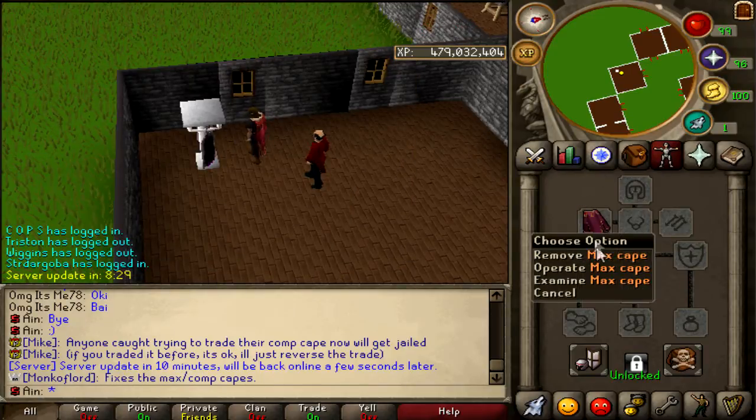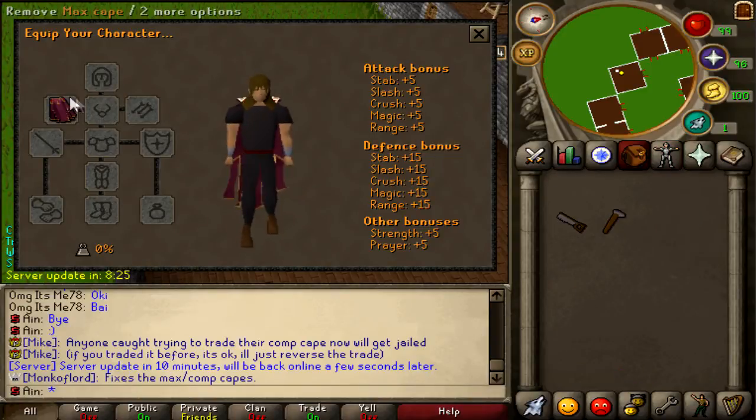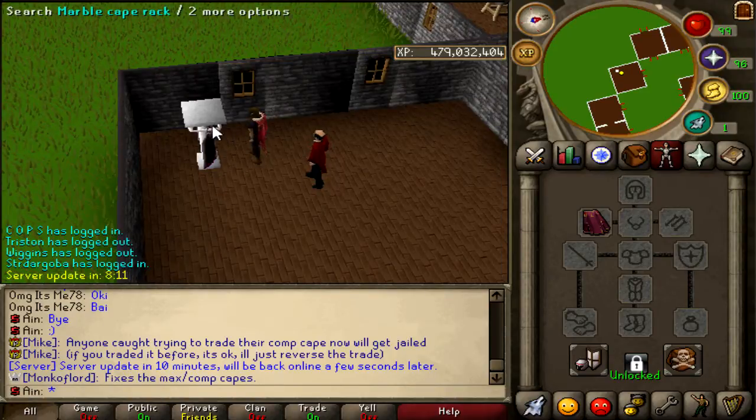I got the Cape. It gives you some decent stats, actually, which are going to help with PKing and PVMing. I don't know how it works when it's dropped on death. I think that this should be changed — like, if you die, I'm not sure if you can go back and get it. I hope you can.